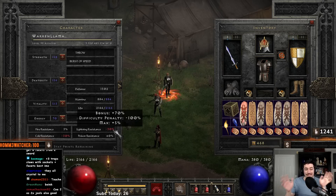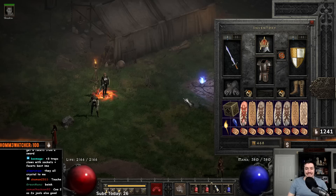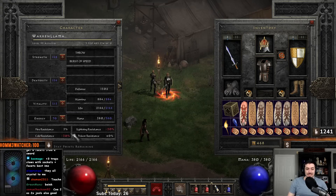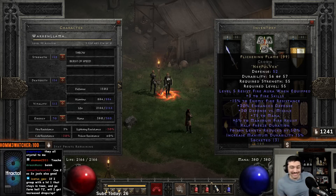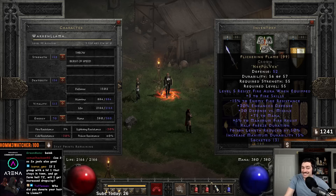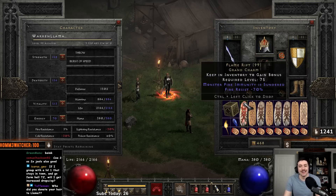I haven't done any of the resistance quests with this character yet — it's basically a hacked-up test character. So pretend all resistances are at zero/zero/33 right now and that gives you a better idea. A Crown of Ages with two open sockets and two facets wouldn't be horrible either — you can definitely mess around with things on this character.